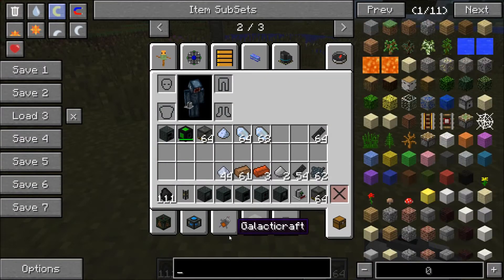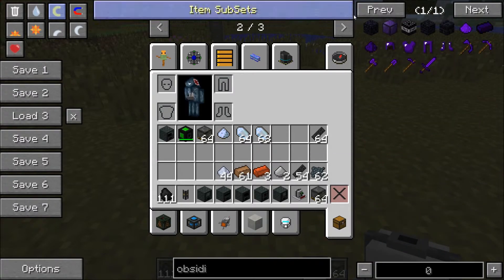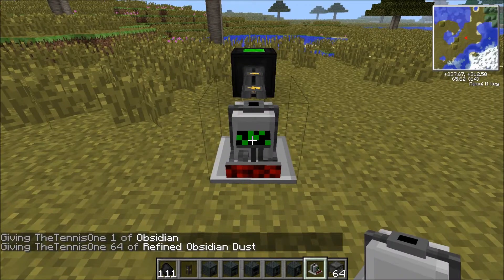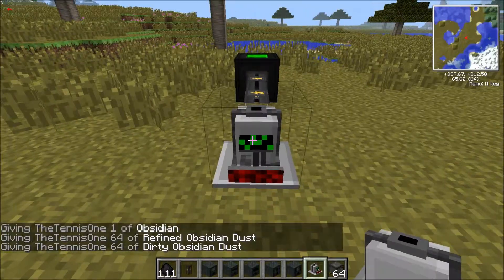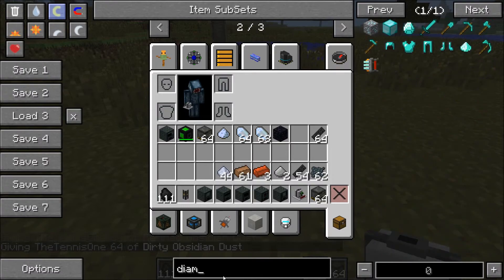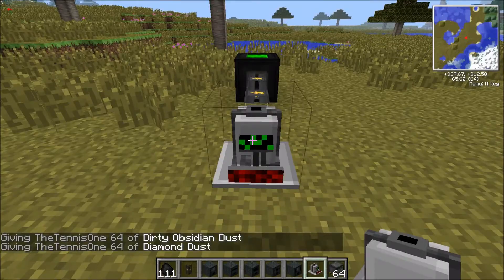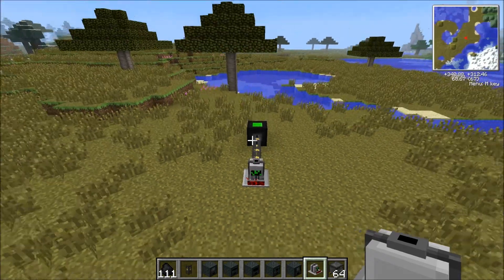The final use for the metallurgic infuser is making refined obsidian dust. If you crush obsidian in a crusher it makes dirty obsidian dust - not refined obsidian dust, dirty obsidian dust. Put the dirty obsidian dust in the metallurgic infuser, then get some diamond dust and put that in - you can see it fills up the side and processes to make refined obsidian dust, which we used earlier in the osmium compressor to make obsidian ingots.